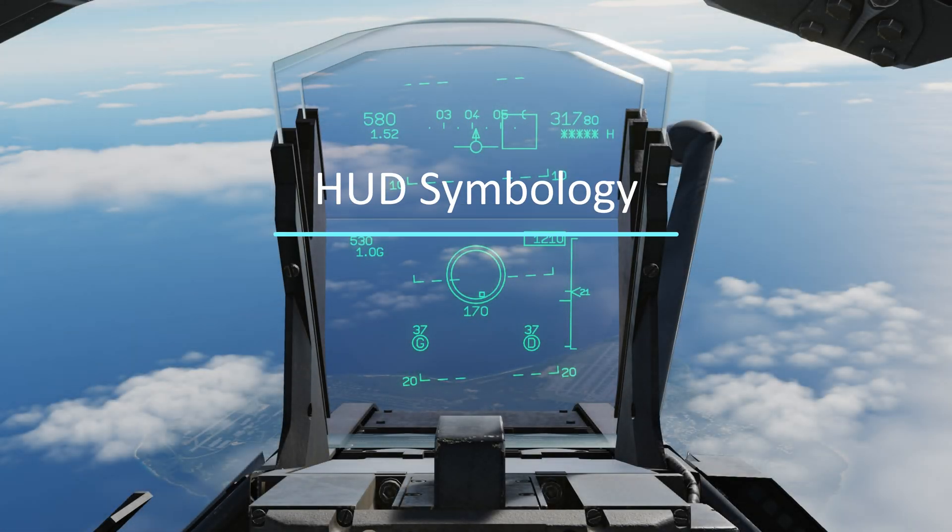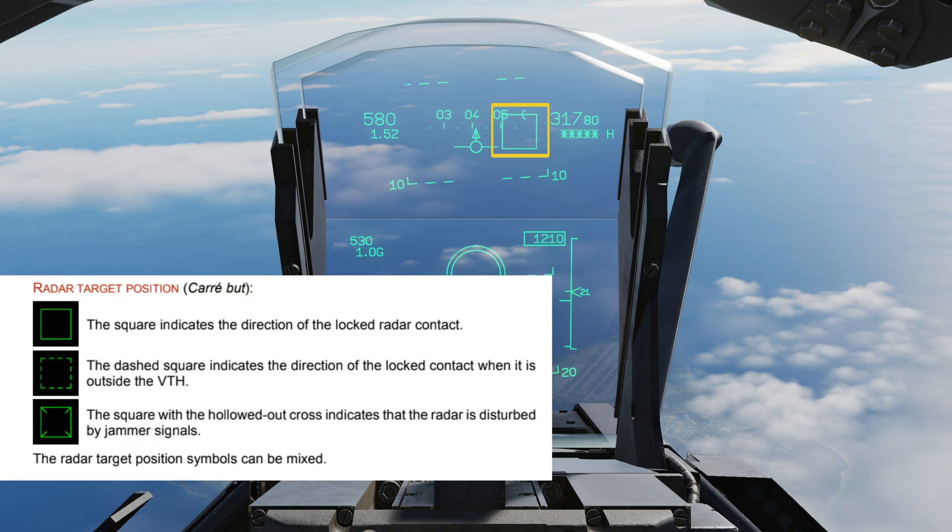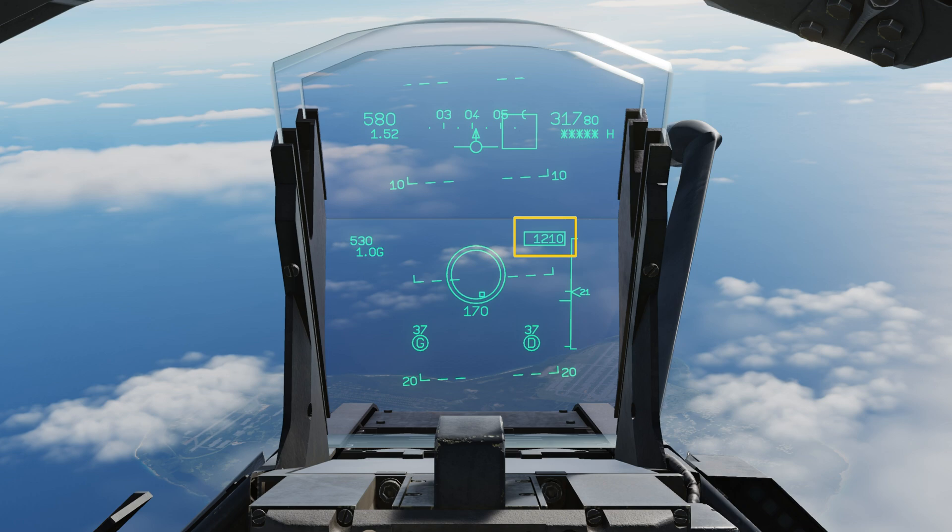Now I'm going to go over HUD symbology for our locked target. First is radar target position — this shows us where the locked target is. Next is target closure speed, which shows our closing or opening speed between us and the target. Positive numbers mean we're closing in on each other, while negative numbers mean we're separating.